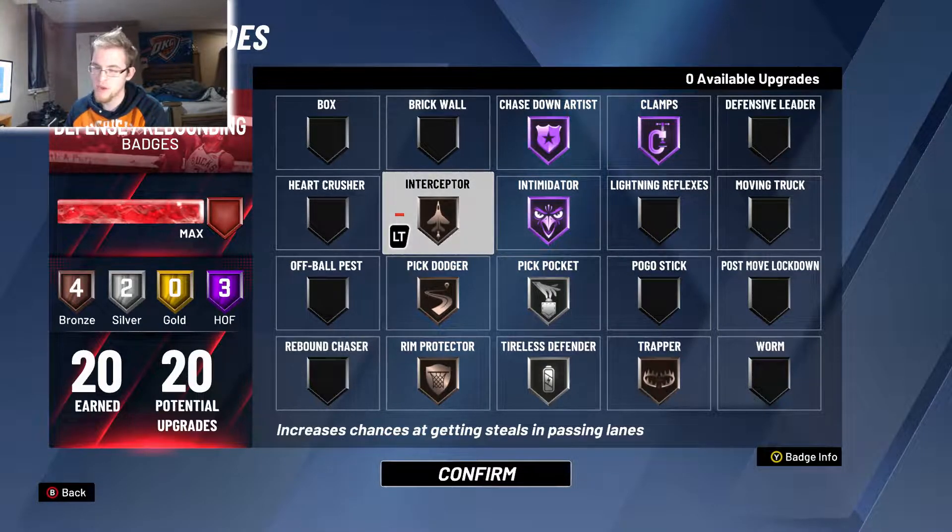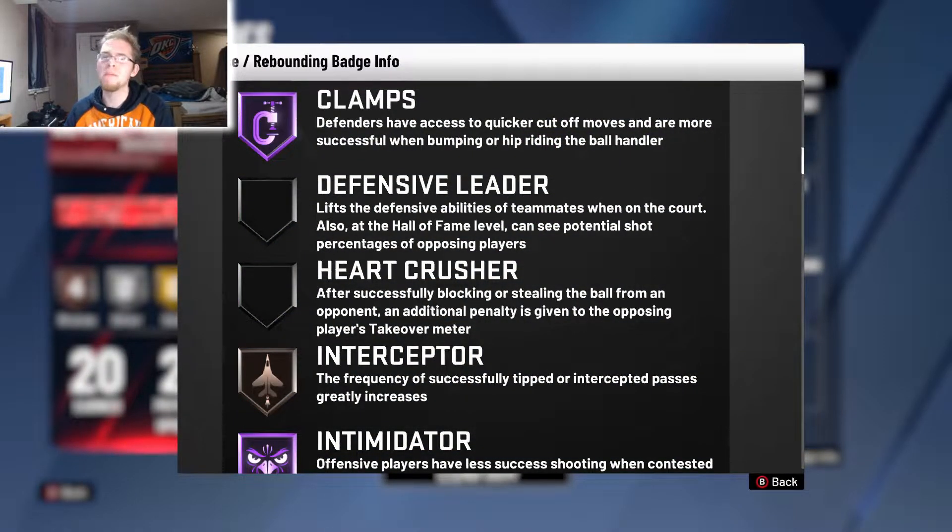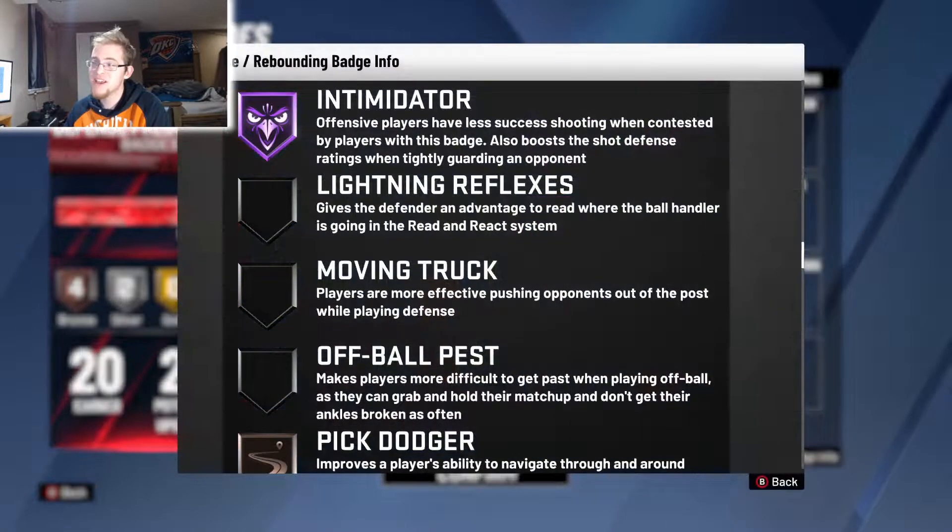First off — Clamps. The reason I have this at Hall of Fame and suggest everyone does is because it works very well. It helps you bump people, slow them down, and change directions laterally when they're running up the court. As it says, it helps you hip-ride the ball handler — you're able to bump them more. Intimidator obviously helps with so many shots; it's just a great badge to have at Hall of Fame.